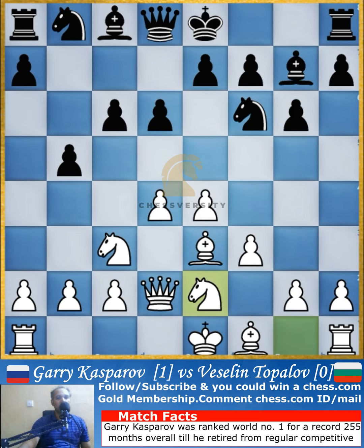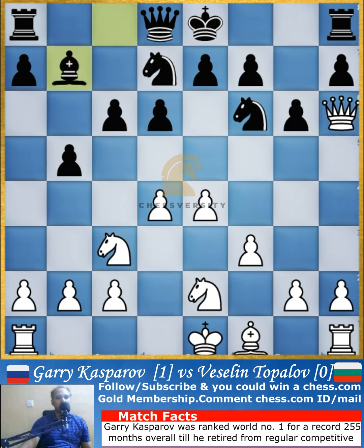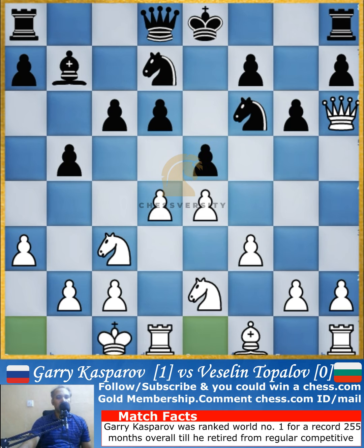Knight to e2 and knight to d7, creating more pressure on the e5 square. Bishop to h6, attacking that particular bishop, and the bishop takes the bishop, and queen takes the bishop back. Then bishop to b7 by Topalov and a3 by Kasparov. The pawn is pushed to e5, Kasparov castles on the queenside with the long castle, and Qe7 by Topalov, which allows him to castle on the queenside because the queen is here and you cannot castle on the kingside anymore.